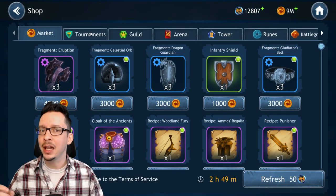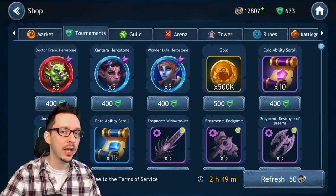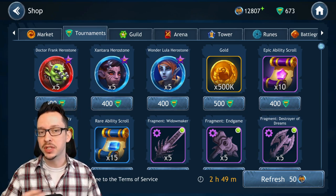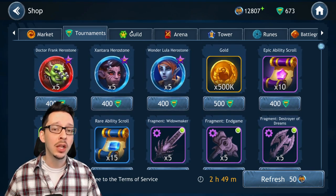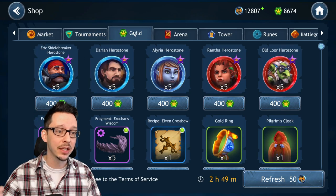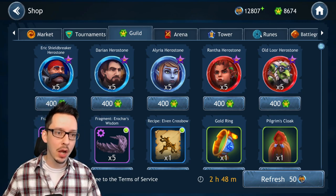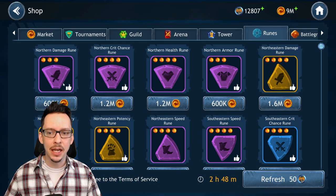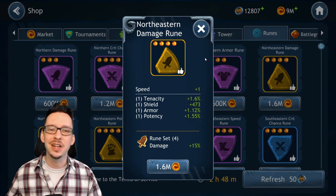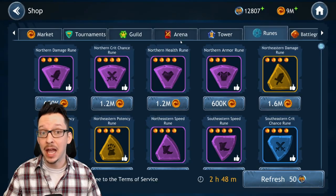One more thing to highlight about this monthly reset in Dragon Champions — we're about to have a special event around Easter. Usually with those events we get in-game activities to complete, giving us a special currency to spend in the shop, for example to get hero stones of previous heroes you weren't able to max out. Also, in the runes tab of the shop they've added a thumbs-up indicator for runes that rolled with the right main stats — for example, a northeastern damage rune for that location now shows speed as the correct main stat.